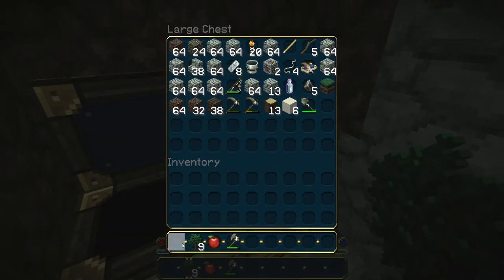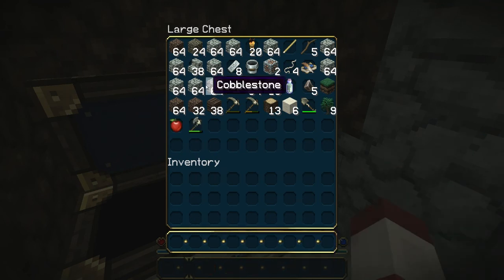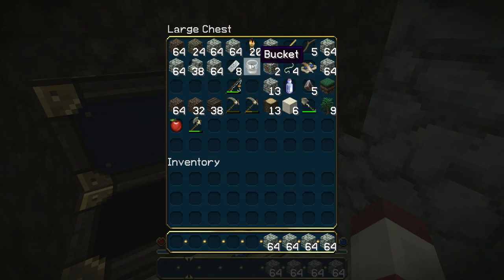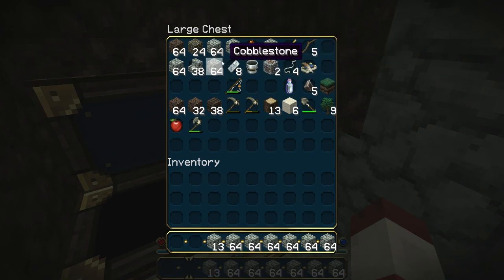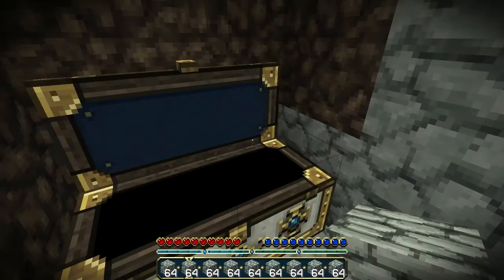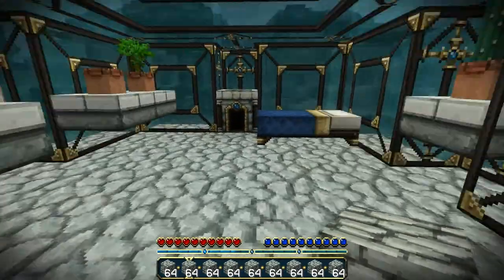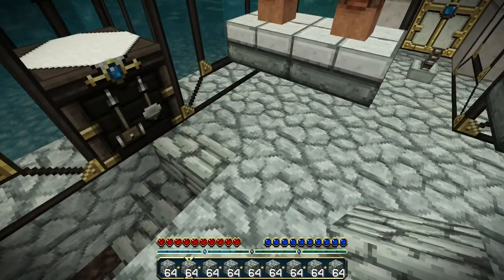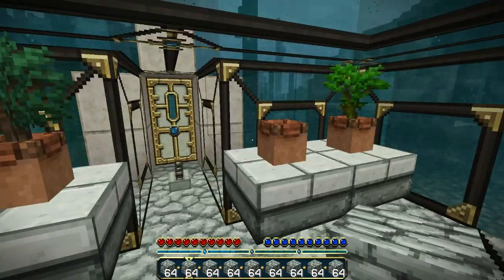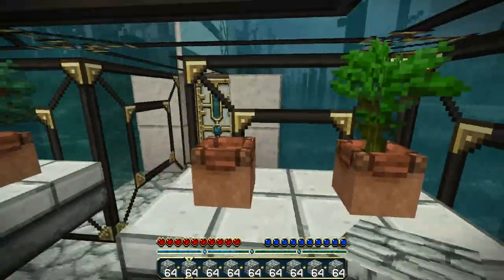I'll grab some stone, because I've got boatloads of stone. I've got a tiny bit of iron there, which is going to be useful for something — I haven't decided what yet. I'm obviously going to need iron tools at some point, but not just now, because it's mostly dirt and stone, so I'm going to stick with stone tools. Now that wood isn't a bottleneck — it's not growing especially quickly, but it's growing — that isn't going to be really an issue anymore. There's my precious jungle sapling; don't want to lose that.